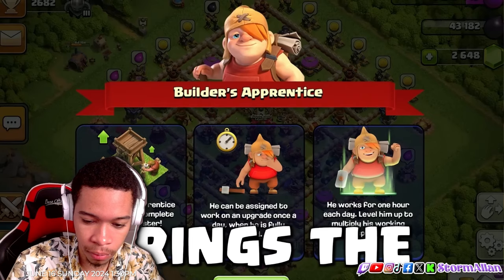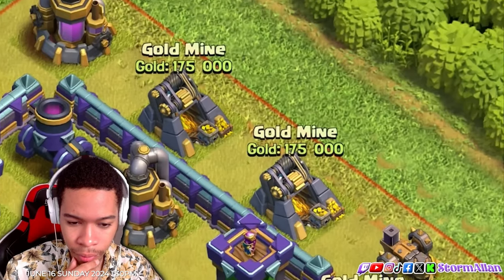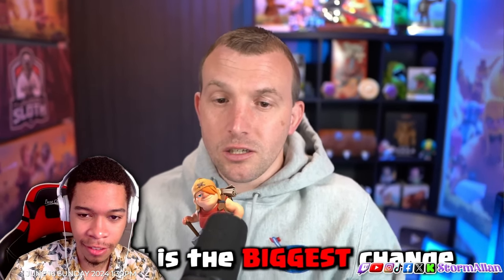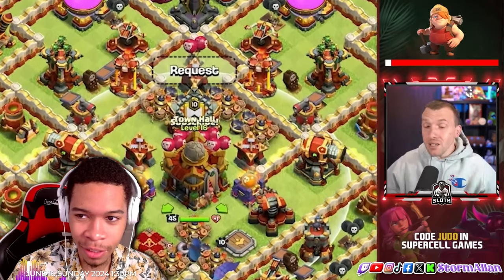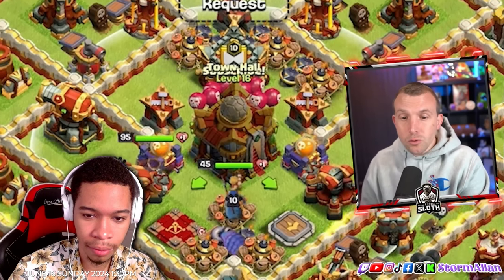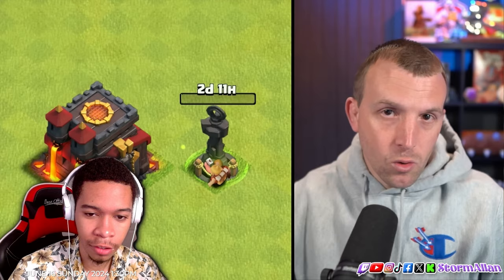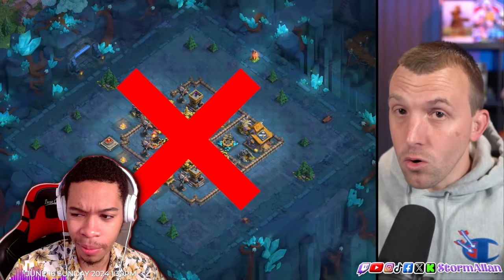Let's begin with the Builder's Apprentice since it is the biggest change. It is actually available starting at Town Hall 10, but it is only available for the home village. You can't assign it to the Builder's base — nobody cares about the Builder's base.